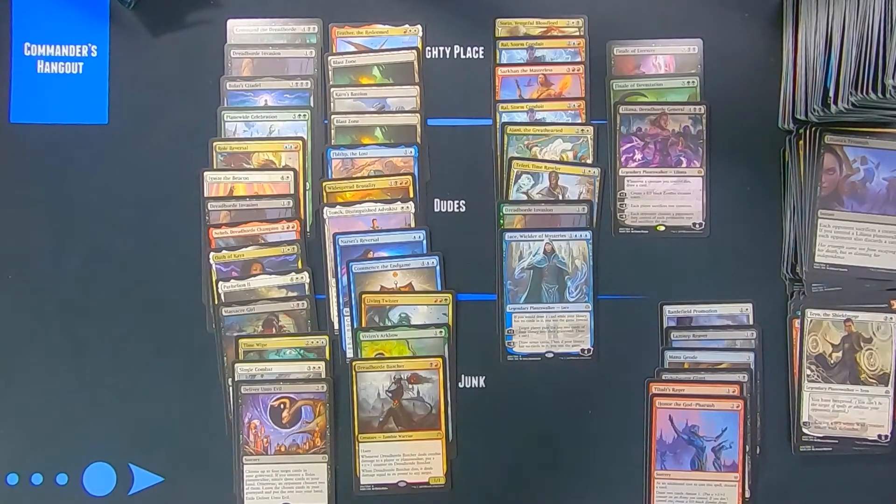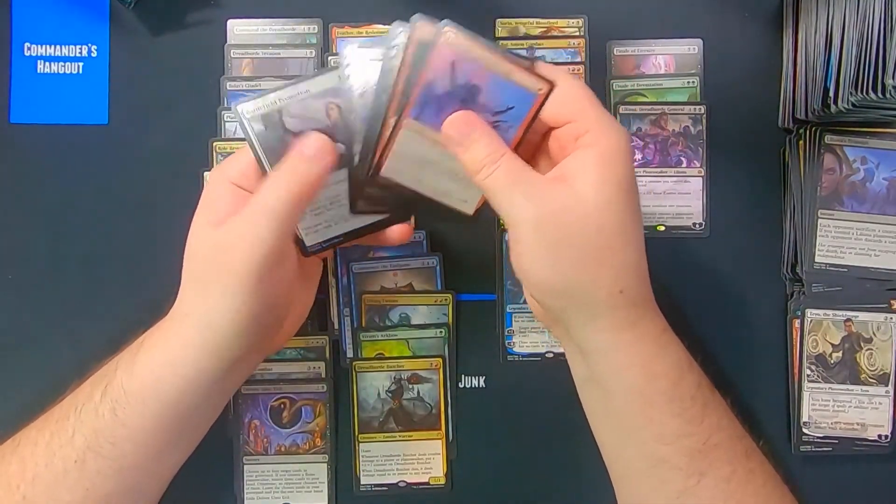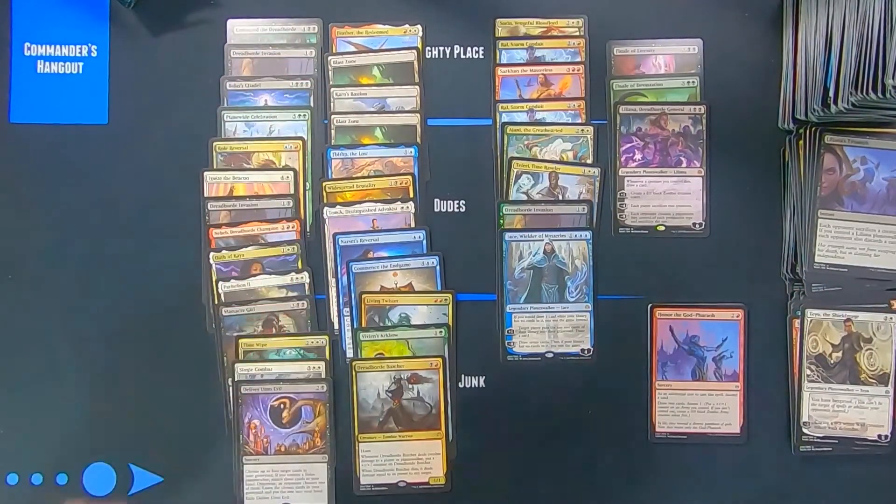The foil count is a little bit low — only seven foils. I'd say the low end is six to seven and the high end is nine to ten, so the middle is around eight. We're just below average on foils. We got two Blast Zones, a Karn's Bastion, and three copies of Dread Horde Invasion. Our mythics aren't terrible though — we got Liliana and Finale of Devastation, which are two of the higher mythics, so that's pretty good. Overall the box was not terrible.